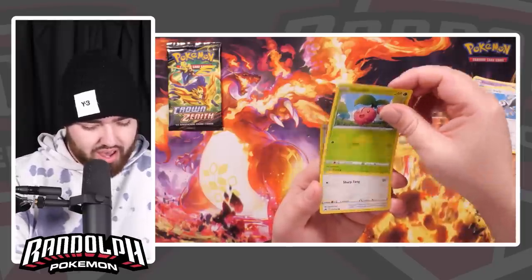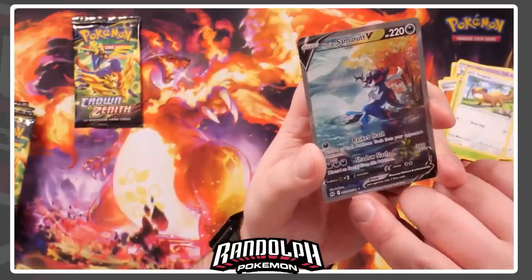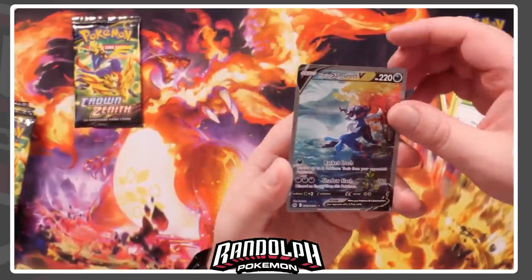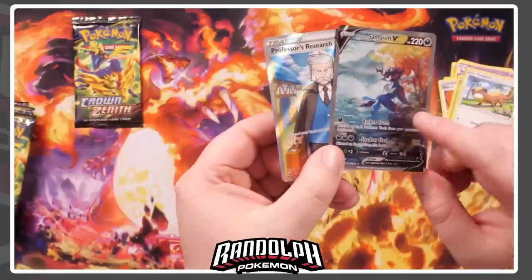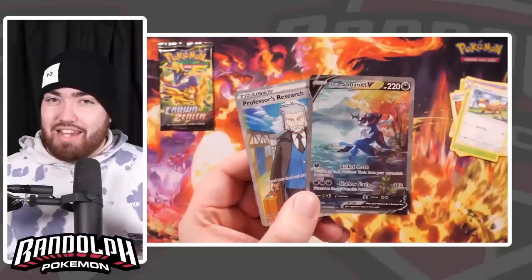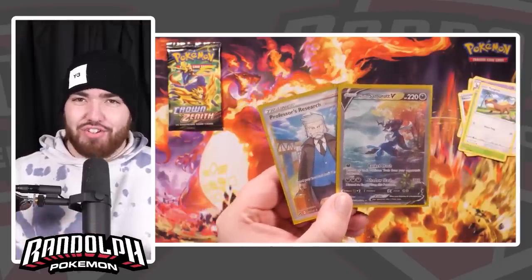We have a Cherubi and a Yungoos. I can see some sort of border — oh my goodness — and we have pulled the Hisuian Samurott V card! Just look at that, it is stunning. This is part of the Galarian Gallery. I've pulled this a few times in my Japanese openings of V-Star Universe. And we also have a double whammy — we also have Professor's Research, a.k.a. Professor Rowan. We've got a full art and a textured special art card from the Galarian Gallery. Very good pack right there. That is why this set is going to be huge. Our first two pulls of Crown Zenith, and they were in the same pack.